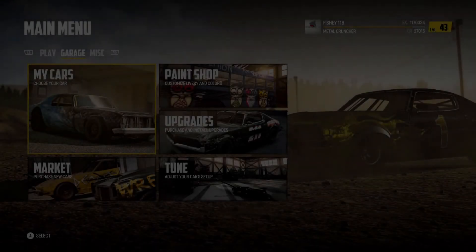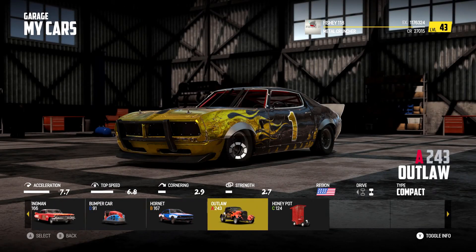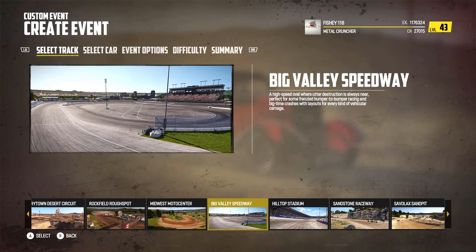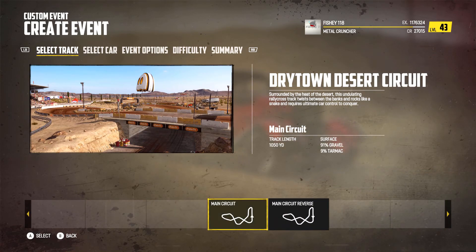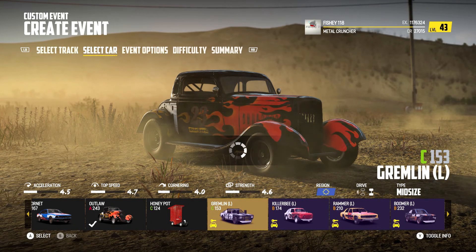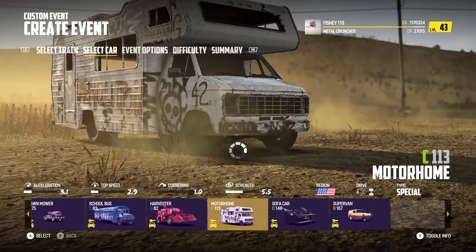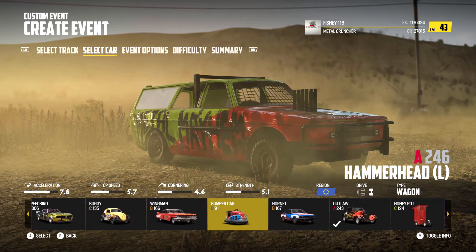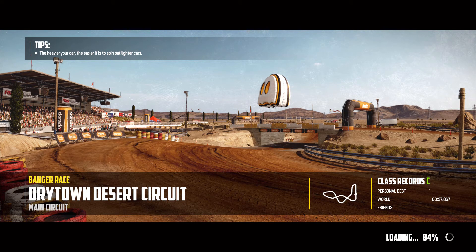There was another update that dropped as well, and there are a couple of new tracks. We're gonna check them out. Let's jump into the Outlaw — I want to try the Outlaw straight up, that looks great. In the custom event, bang, there they are: you've got the Drive Desert Circuit and the Rockfield Rough Spot. This one looks pretty fun. Oh, and there's something new — I'm guessing you can rent cars?